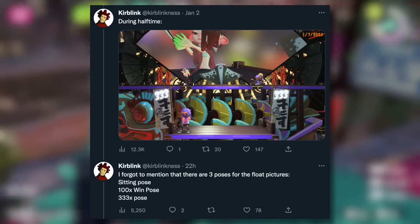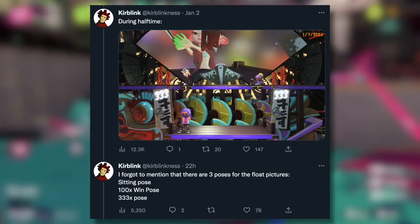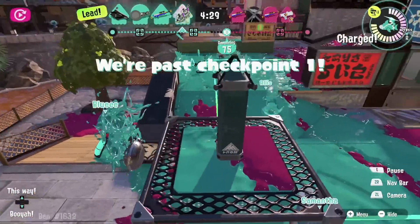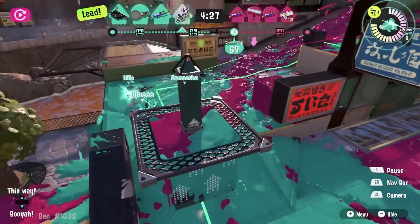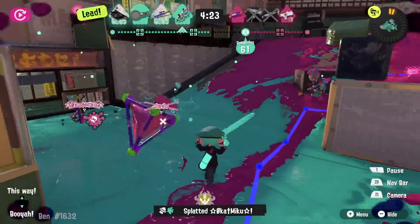Finally, they share that there are free poses for the float pictures: a sitting pose, a 100 times win pose, and a 333 times win pose. They also give credit to Cox for their help on this, another data miner who has done some great work, so I'll link to both of their Twitters down in the description.